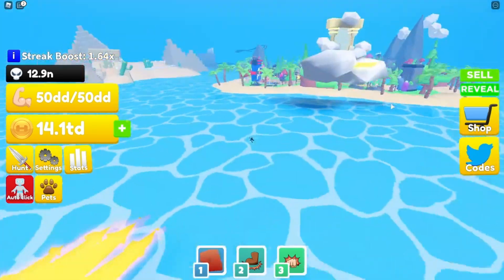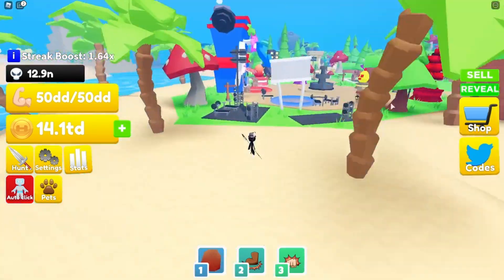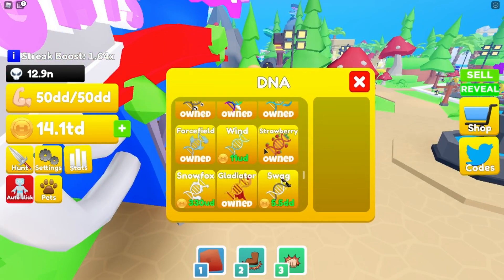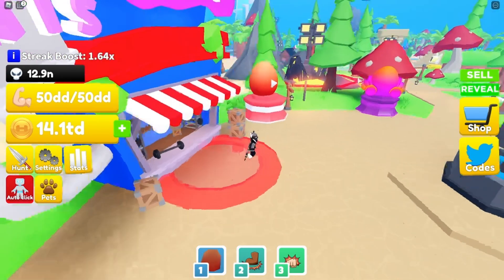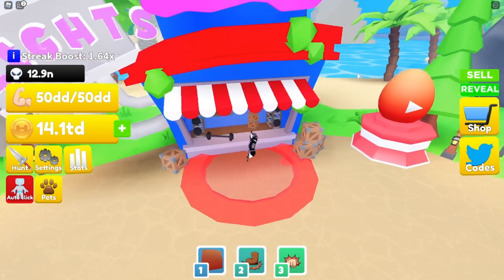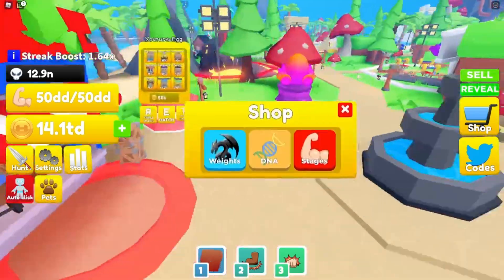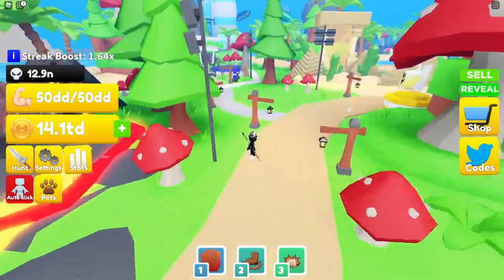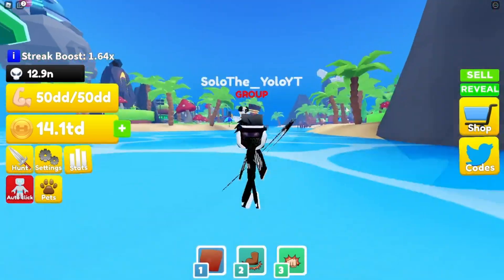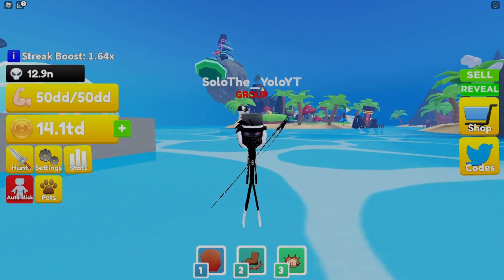I'm going to check the shop because sometimes they forget to put stuff in the description. Let's see — did they add anything? No new DNAs, no new ranks. They normally add loads of new stages but yeah, they didn't add anything else. That's basically the full update. If you guys did enjoy, make sure to like and subscribe with notifications on — I'll see you all in my next video, peace out!